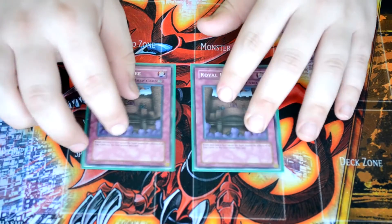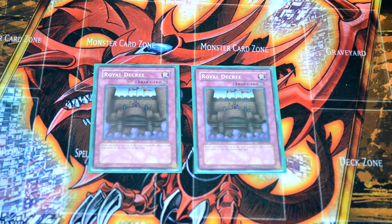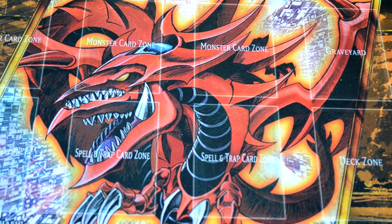For the trap lineup, two Royal Decrees. I don't like traps in this deck — you're excavating and you don't want to run into them — so just these two to stop your opponent's trap cards.